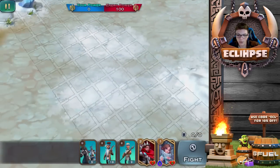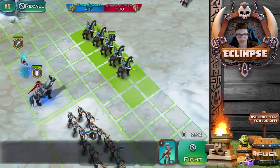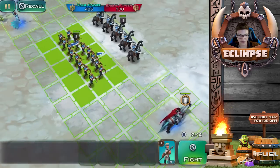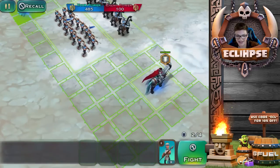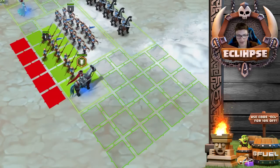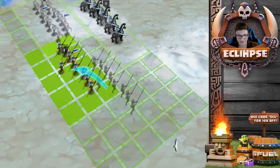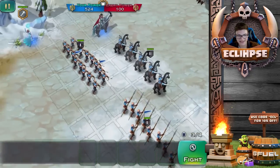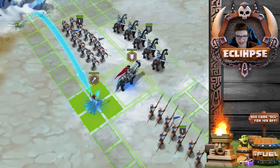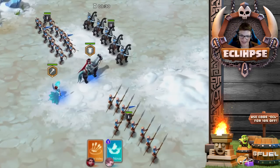Pretty much the way this works is this is the enemy we're going against, and we have all of our troops over here that we can place. There are only a limited number of troops, so you want to position them in the best possible way. We're gonna get our horses up front, then the others behind them. Let me try to get a pretty good defense out — something like this. I don't want my hero guy too far up front.